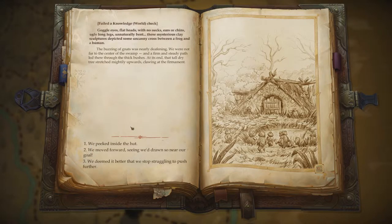Ugh! Goggle eyes, flatheads with no necks, ears, or chins. Ugly long legs, unnaturally bent. These mysterious clay sculptures depicted some uncanny cross between a frog and a human.